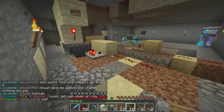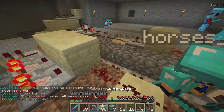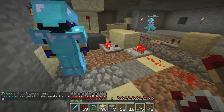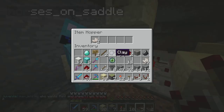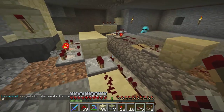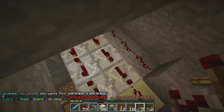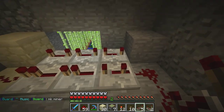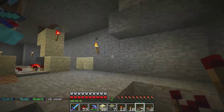This is a hopper timer — it just puts out a signal for a certain amount of time. If you put one item into this hopper right here and click this button, look at the output. It turns on — it does it twice because the button is actually longer. Basically what I'm going to do is just do a 4, 8, 12, 16, 17 tick timer.